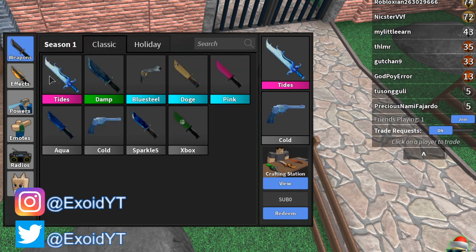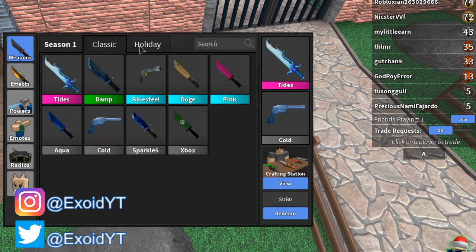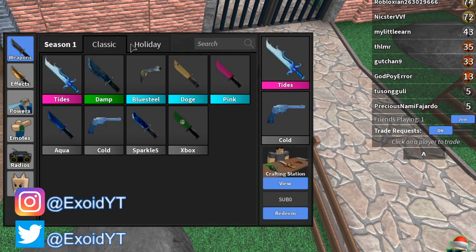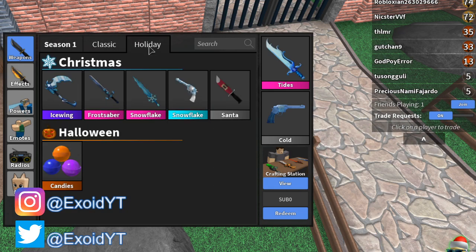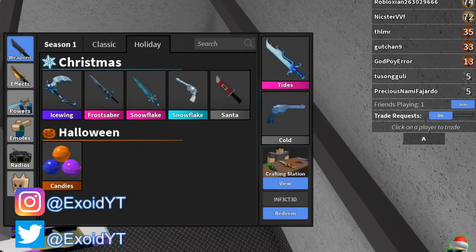Before I keep going, if I click Classic over here you can see I have some godlies — I believe that's godly — and I got an ancient. If you guys want any of these, comment down below. I'm not giving these away personally because they're my own, but my friend has exactly the same knives and even more.